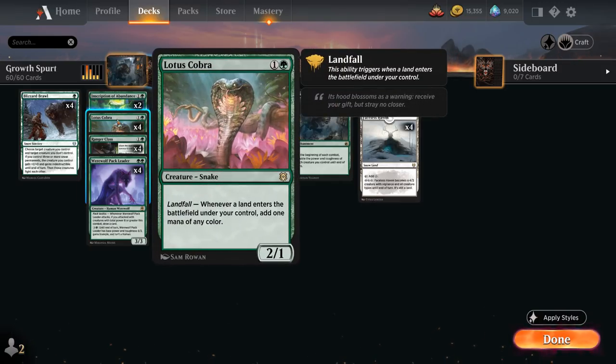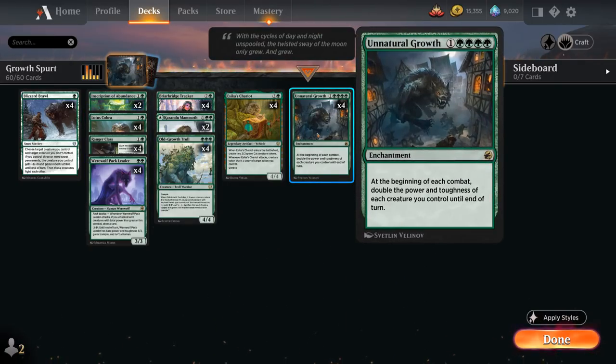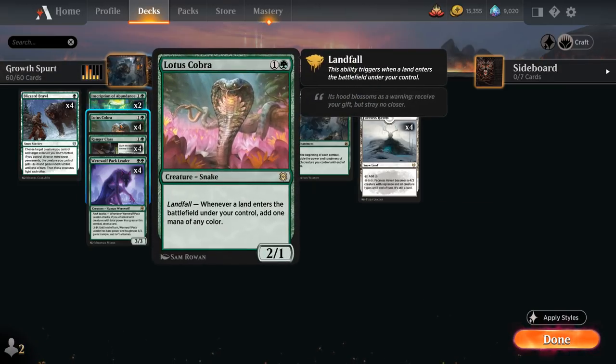We've got the full playset of Lotus Cobra as our two-mana accelerant of choice. The reason we went with Cobra over Sculptor of Winter in this deck is that it allows us to potentially attack with a four-powered Cobra the same turn we play Unnatural Growth, thanks to the extra mana from Landfall.